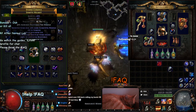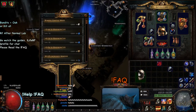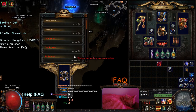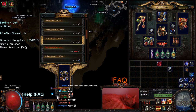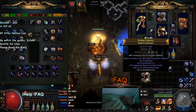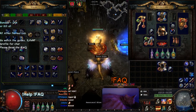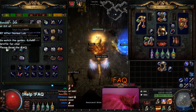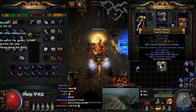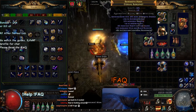RNG can always get you for some unknown reason. So now the next thing we're going to do with the method is go ahead and use the Artisan Bench and four-link it. Or you can link it yourself and you're done. You now just spent — maybe 200 jewelers — chroming something three off-colors, which is quite a bit. But we're always playing with RNG here, unfortunately, so we have to be at the mercy of RNGesus.